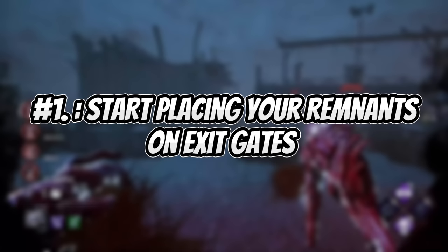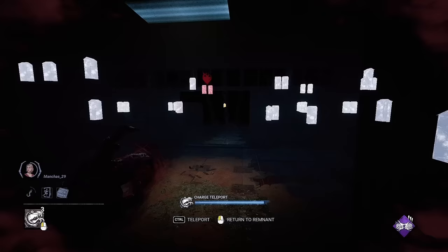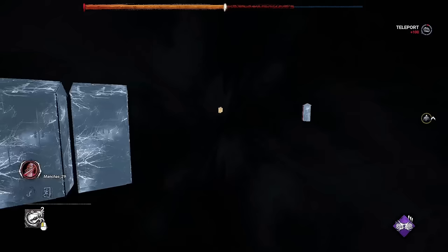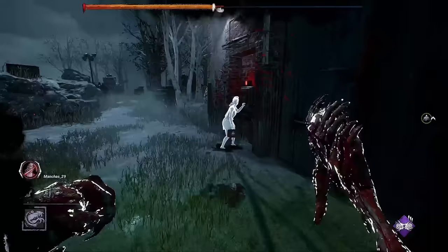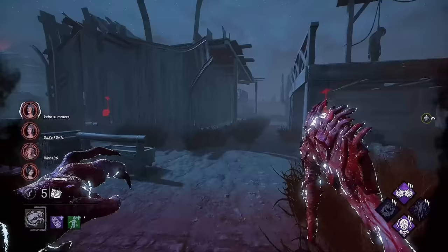Start placing your remnants on exit gates. If you reach end game against one survivor as the Dredge, placing your remnant on top of an exit gate will prevent the survivor from interacting with that gate without having to break the remnant. It should be noted that it does matter which gate you block — placing your remnant on a gate that has lockers nearby is ideal, as you will be able to immediately teleport back to your remnant as soon as it's broken.